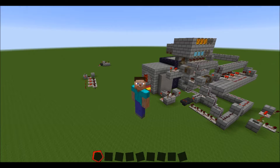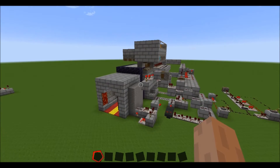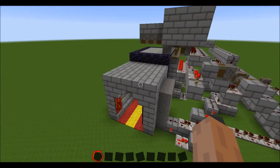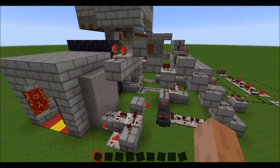Hello everybody, I'm Hainun, and today I wanted to show you how I recreated the trap from Indiana Jones and the Temple of Doom. You know, the one where the ceiling comes down on the victim and tries to crush them. Of course, in the movie they manage to escape, but that's up to you, really.